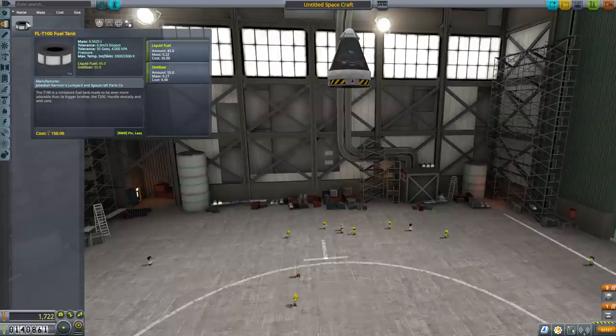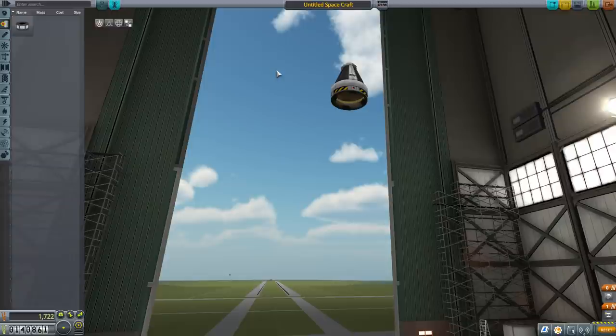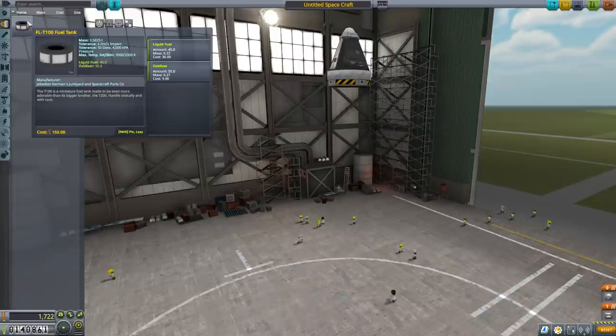So we need to go to the fuel tanks category. We only have one right now, the FLT-100, which contains 100 liters of fuel — actually a mix of liquid fuel and oxidizer. The reason is that for things to burn there needs to be oxygen around. On a planet with oxygen in the air that's fine, but in space you can't light a fire because there's no oxygen. So you have to bring your own oxidizer. These fuel tanks are always designed with the correct ratio of liquid fuel and oxidizer, and they'll burn through at exactly the same rate.